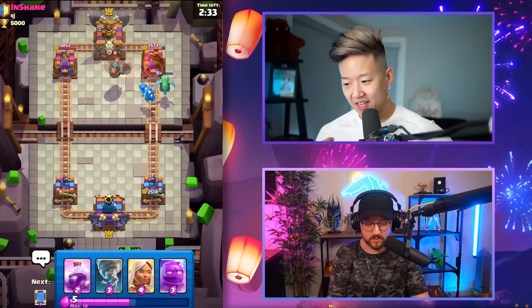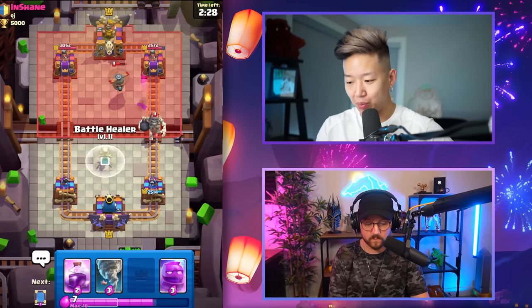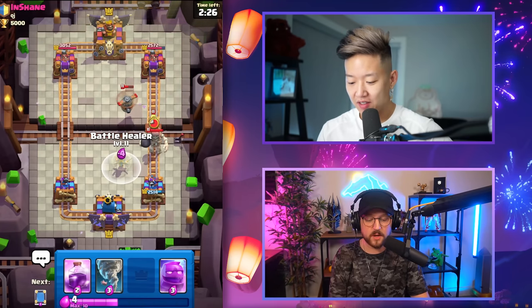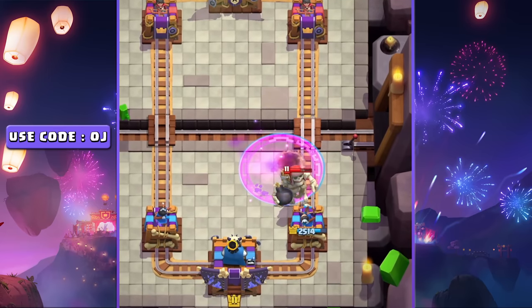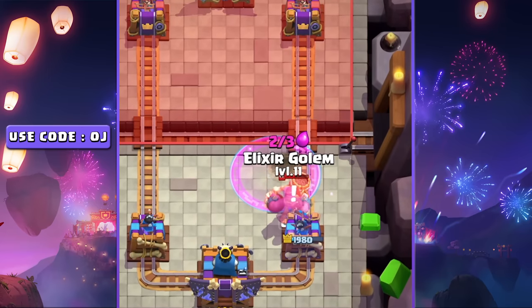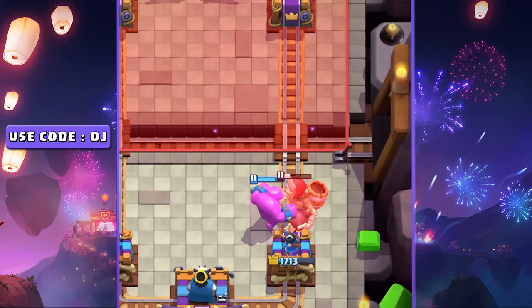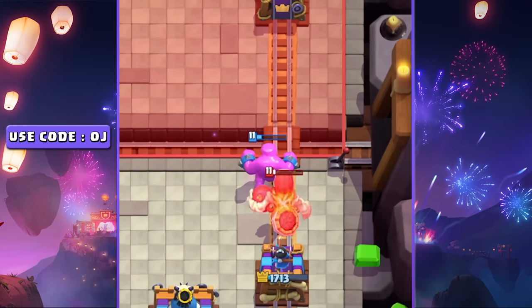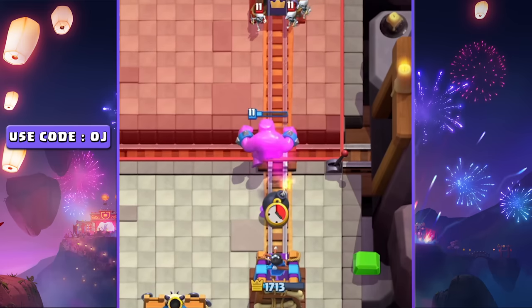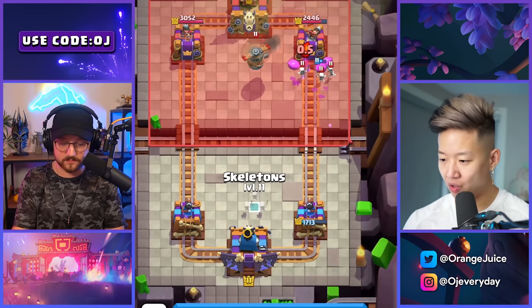I just realized evolved skeletons are costing me three elixir — I didn't need to put skeletons on the bridge there but I did it anyway just to get the evolution unlocked. Giant skeleton — there's so many possibilities I need to think about. What does an evolved giant skeleton do? It's crazy to think of what every card in Clash Royale could do if evolved.